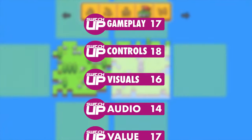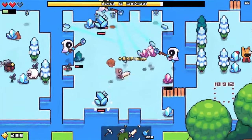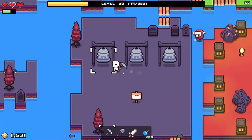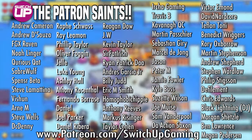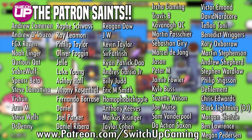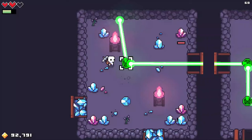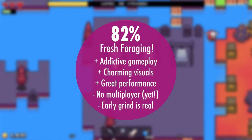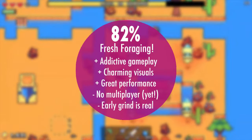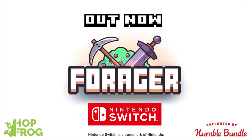All in all, I wholeheartedly recommend Forager to those who love a good crafting experience, especially those dedicated to Stardew Valley. I can only describe it as the perfect marriage of all my favorite types of games — there's a little bit of everything here. Crafting and gathering take up the majority of the game, but puzzles, dungeons, and exploration break up any potential monotony. Combined with the portability of the Switch, the whole experience is just positively delightful. Forager receives an overall Switch Up score of 82%. Thanks so much to Shannon Glover for that review.